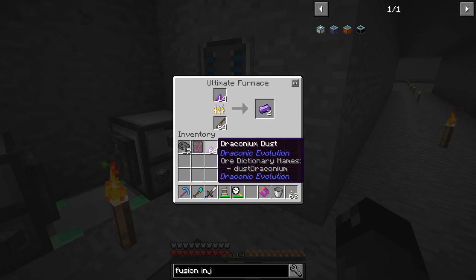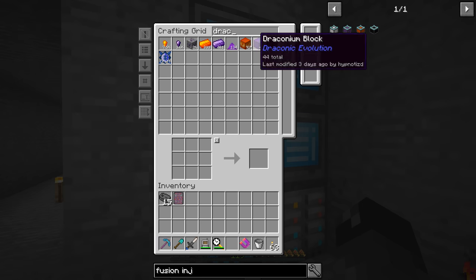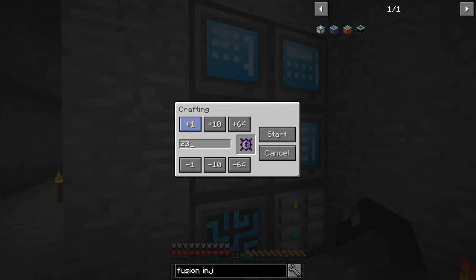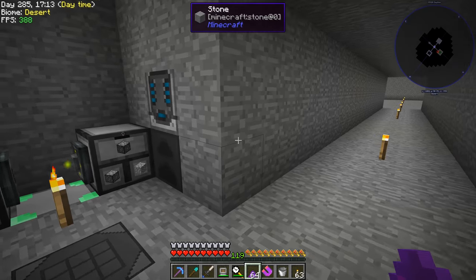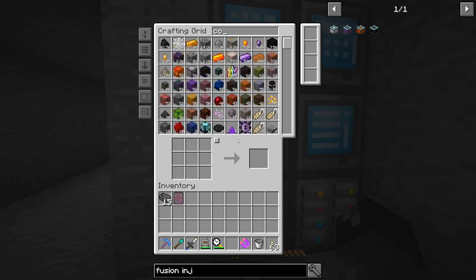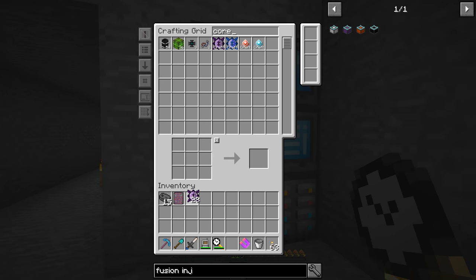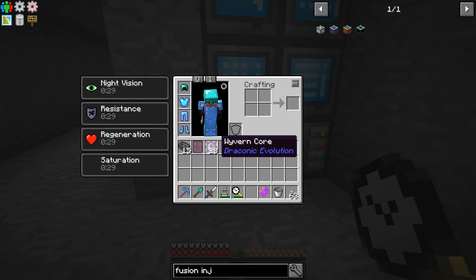Does Draconium have EMC? It doesn't look like it does — that's a little unfortunate. Going back to the Core, we wanted 24 of those. We still need a little over another stack of that Draconium dust smelted. Let's smelt two more stacks — that should be more than what we needed. We try one more time for 24 cores and we are good to go, so we'll start that up. It does look like it's using a lot of power when you do that — it's blinking off — but it definitely makes the crafting go faster, so I'm happy with it.